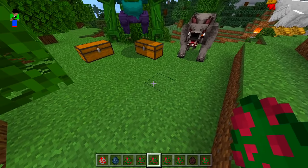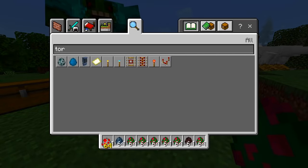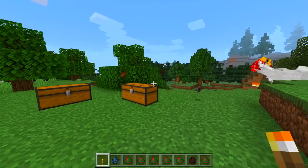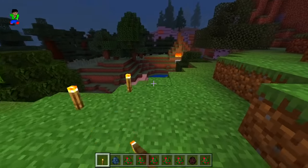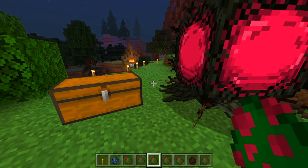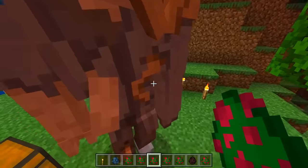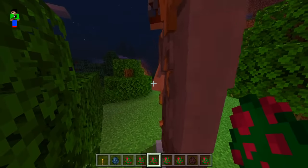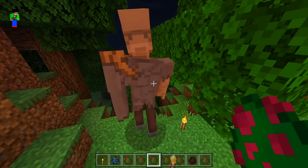A mutant villager! Let's get some torches so we can see at night. Let's remove everything and go back to nighttime. Spawning in the villager now — oh my goodness, how long is your nose? Wait, it actually looks sick. Is that a third arm on its chest? That is definitely a mutant. Can we trade with it? Probably not.